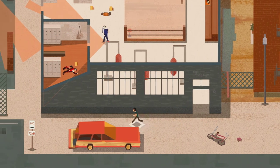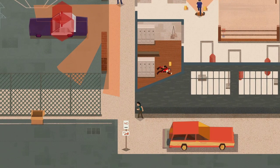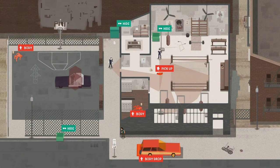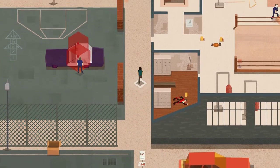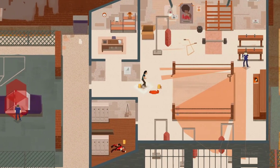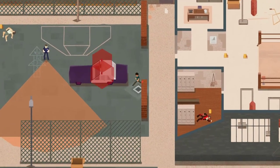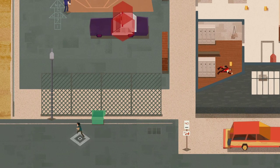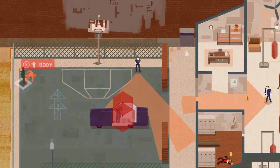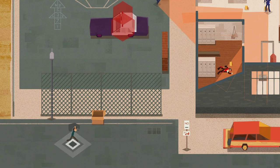Now there's the belt, so we need to get the belt too. There are a couple different places we can hide. Let's get back up here and grab that belt. He can't see too far there - we're gonna grab this one, that's the second body. We'll take that one back to the car.